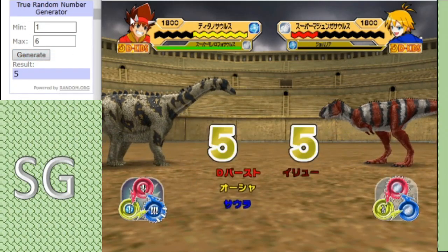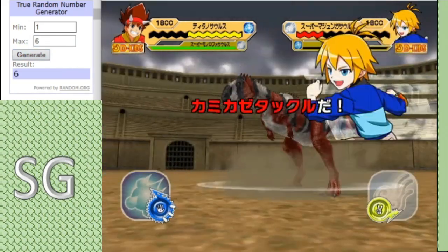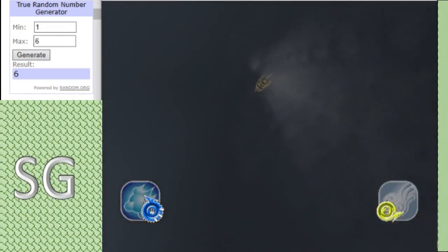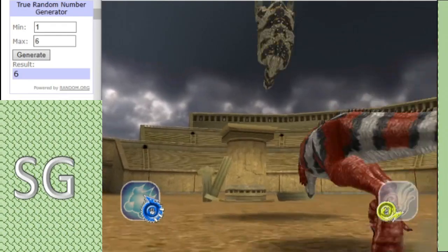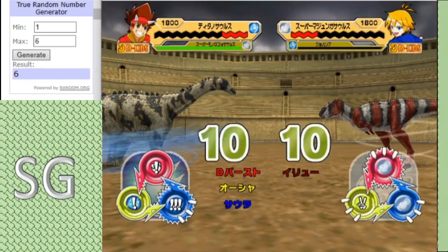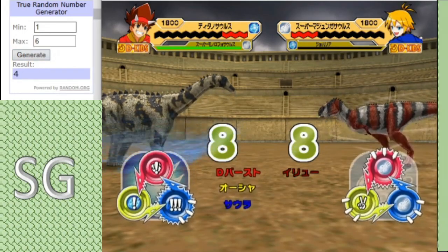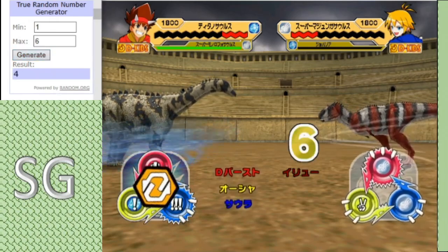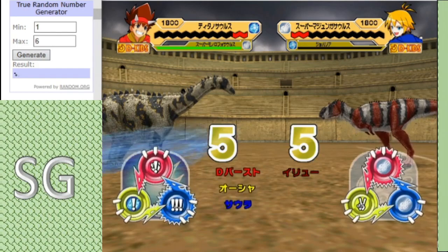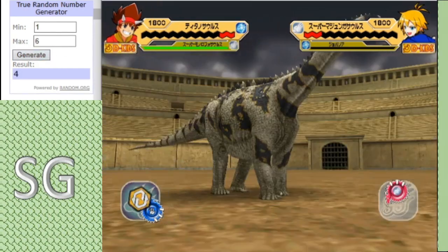Oh, it's a tie. The Majungasaurus gets another hit off — its Kamikaze Tackle. It's been a bit of a fight. But can he deny a bonus point win for Monolafo G? Nope, it's over.